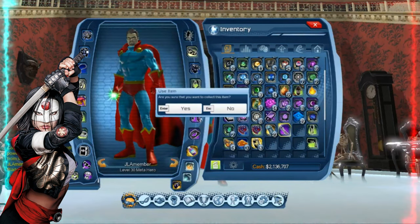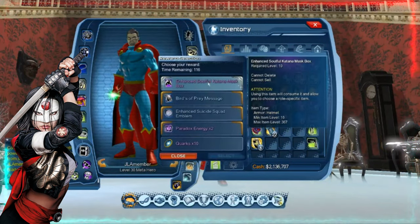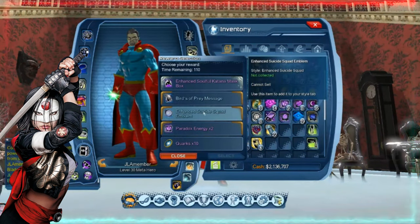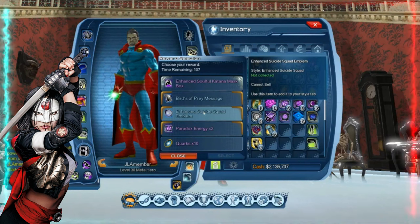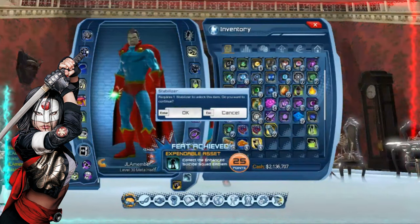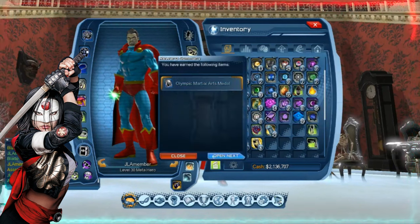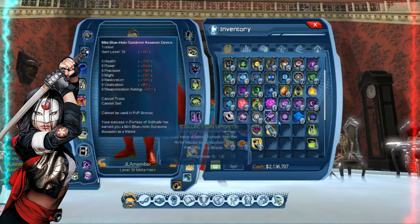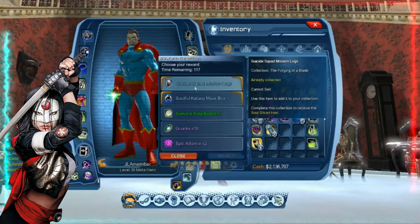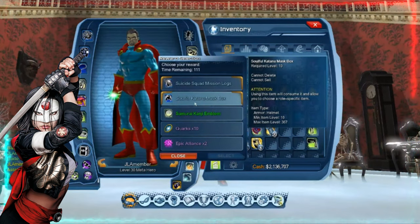But otherwise, I'm giving a pretty even amount between the three collections. Enhanced Soulful Katana Mask - that's pretty tempting. But I have the Enhanced Suicide Squad emblem. I just bumped up; I have to hit K - I'm on PC so I have to hit the letter K and put that skill point to use. Soulful Katana Mask - it's really tempting to get. Yeah, I'm going to get that.